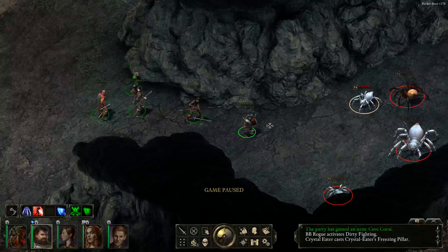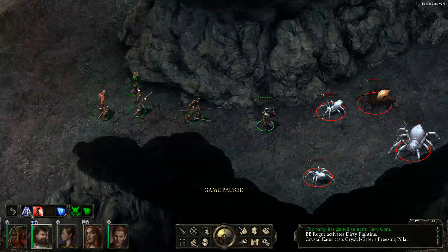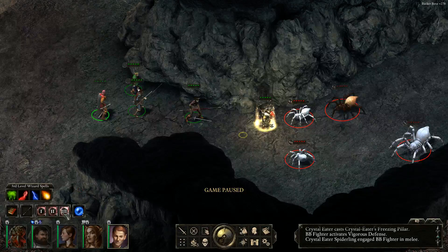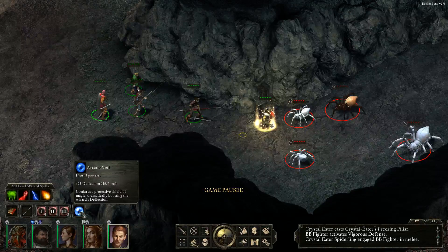We're going to move forward slightly and send the tank in first. Let's bring him up and have him activate Vigorous Defense and start the attack. Everybody start the attack — you can come here. Third-level wizard spells: Arcane Veil, two per rest, plus 25% deflection. Very good.